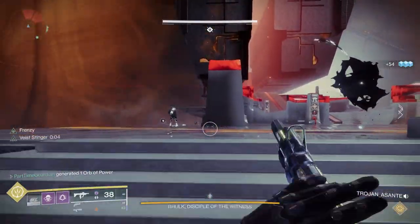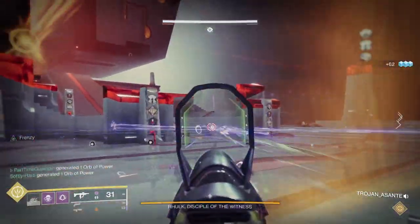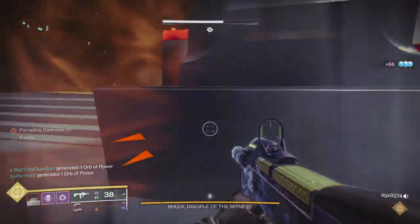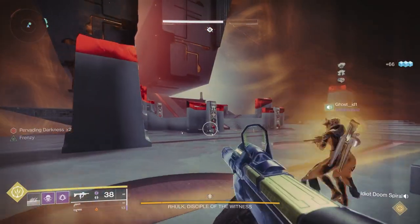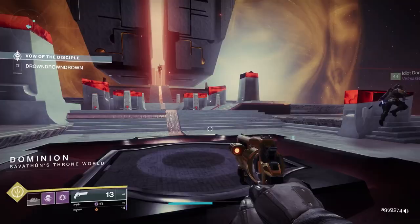First off, you'll enter the main room, and it's an incredible looking room. The visuals and the sound that Bungie's put together for this raid are just incredible. Especially the boss room — this looks like nothing you'd seen in a Destiny Raid. So first off, when you get in the room, you'll notice the boss that's sitting up there in the middle, and you'll also notice that there's a crystal above him.